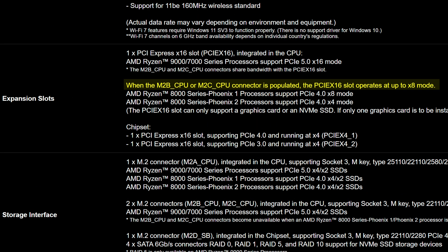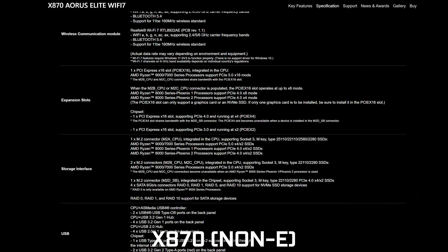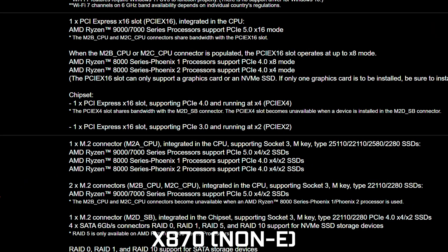But when it comes to PCIe expansion, here's where things get complicated — just like with the X870. If you populate those middle two M.2 slots, it will cut the bandwidth to your graphics card in half. However, unlike last time, populating that final M.2 slot will not disable that PCIe slot, so at least that's something. But you're still limited to just two NVMe drives before you start dropping those precious lanes to your graphics card.